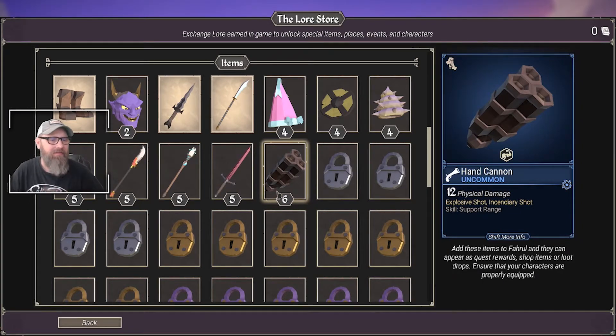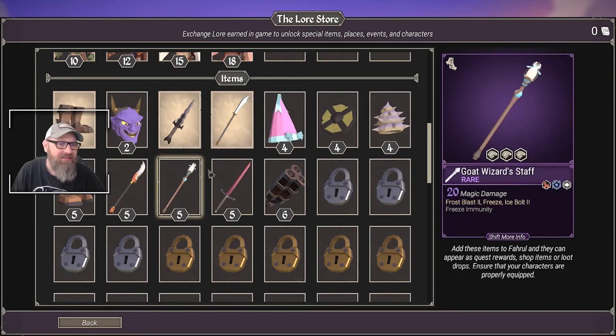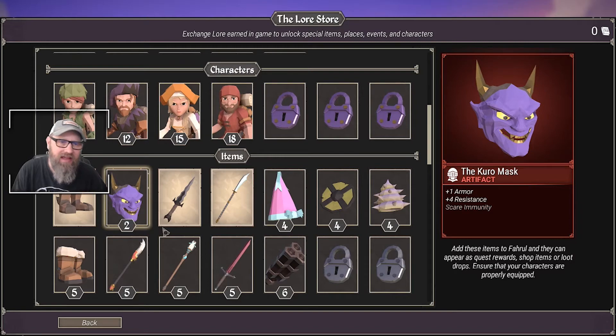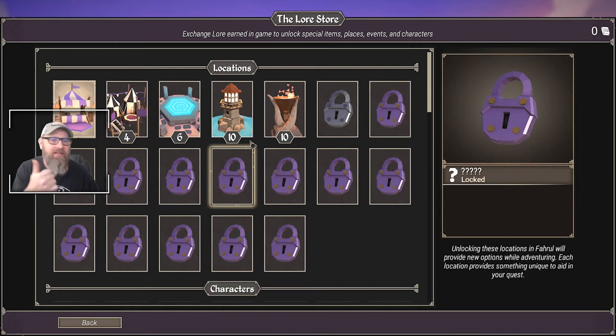And there we go - we've spent some lore. We got a hand cannon. There's some good stuff in here, I'll tell you that right now. I'm hoping we start to see this stuff in those types of encounters - like the top of the cliff or wherever - where it just gives you that breakable type of weapon. I hope we start to see those things in encounters where you can find a weapon. That's our quick video - hope you guys enjoyed it. Don't forget to leave a thumbs up if you're enjoying the videos, and subscribe if you'd like to see more. See you next time, cheers!